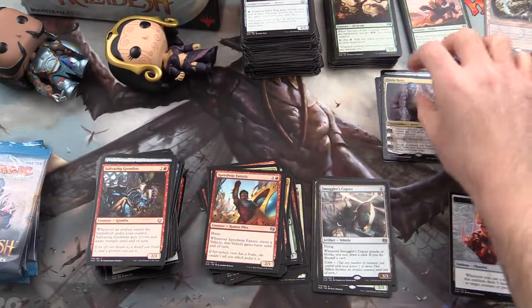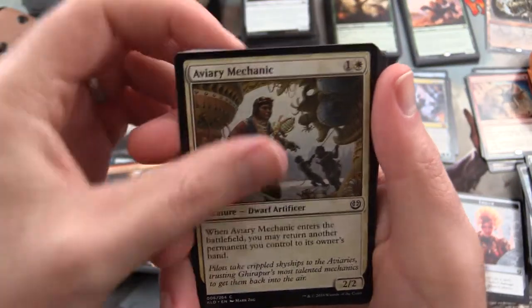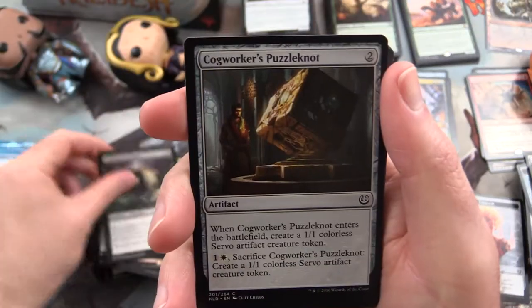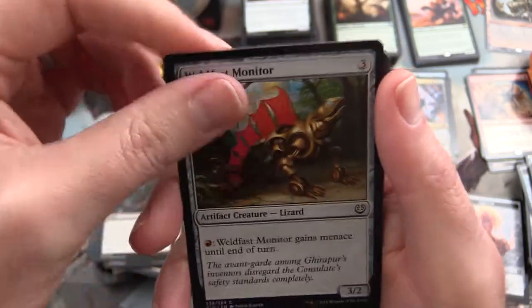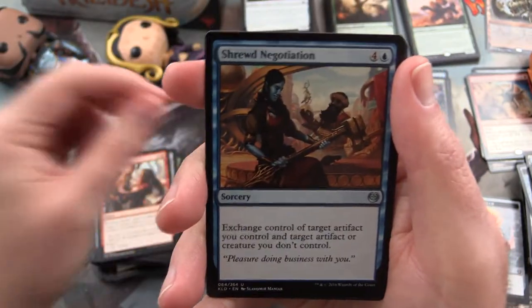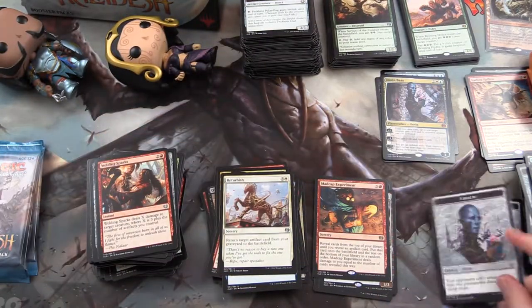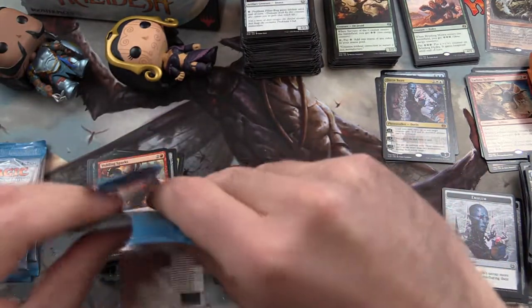I'll put Dovin in the Mythic pile. Next up: Spontaneous Artist, Aviary Mechanic, Vidalcon Blademaster, Ornamental Courage, Jukara Scavenger, Cog Worker's Puzzleknot, Renegade Freighter, Rush of Vitality, Worldfast Monitor, Welding Sparks. Uncommon is a Demolition Stomper. Shrewd Negotiation, Refurbish, and Madcap Experiment is the rare. No foils. And here's a Dovin Emblem - we'll hang on to that. I'm hoping with that Chandra Emblem that'll mean there's a Chandra Planeswalker.